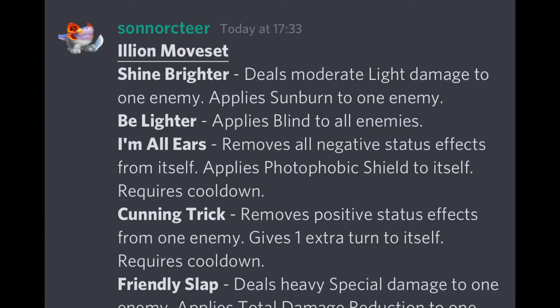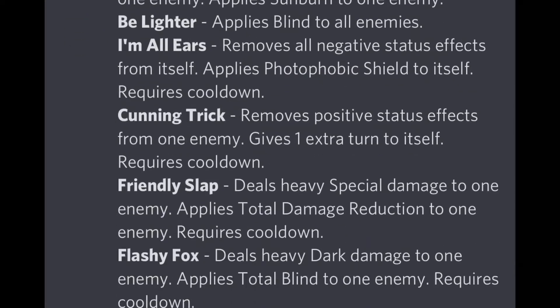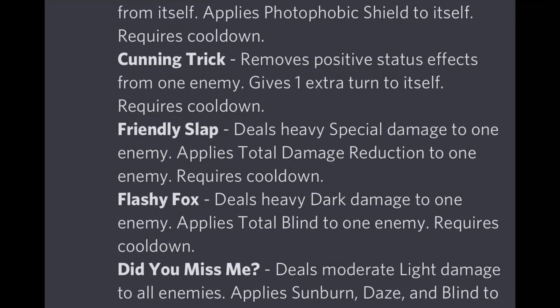If the enemy team has no light-based skills, this monster won't be affected — a great move. 'Cutting Trick' removes positive status effects from one enemy and applies one extra turn to itself. This is very useful for removing megaton buffs from opposing monsters, such as Dunra or Isa, allowing you to land your deny moves. Then 'Friendly Slap' deals heavy special damage to one enemy and applies total damage reduction — useful against attackers.